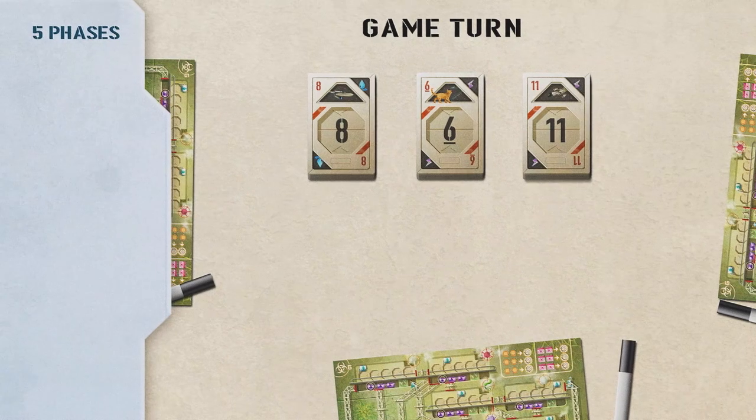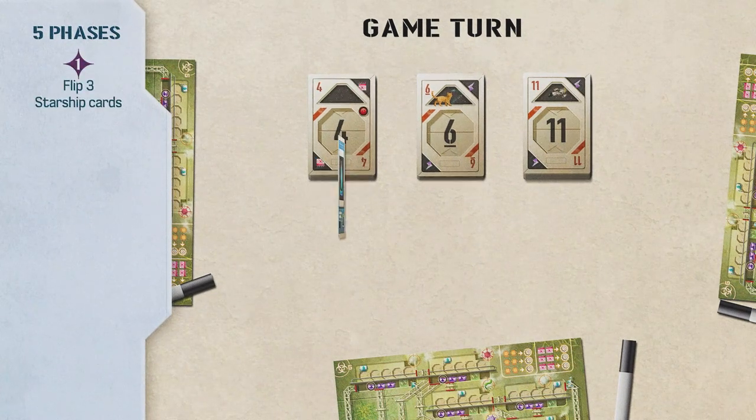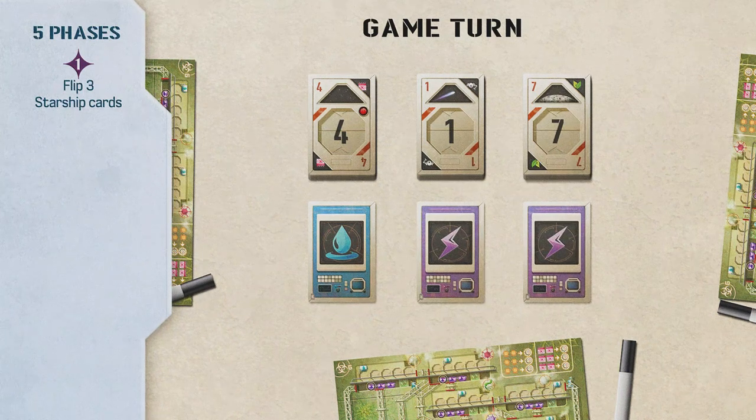Each turn is made up of five phases. Phase 1: Flip three Starship cards. At the beginning of each turn, the top card of each draw pile is flipped and placed in front of its pile, action face up. You get three new number-action combinations. When the draw piles are empty, shuffle the discard piles separately to create three new draw piles.